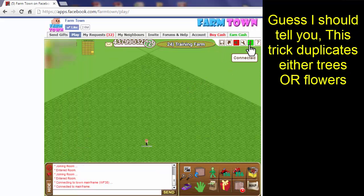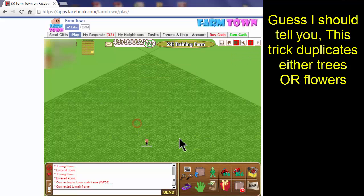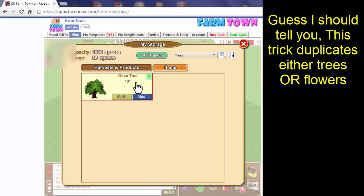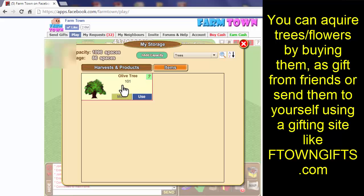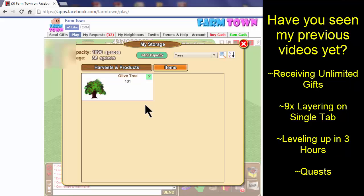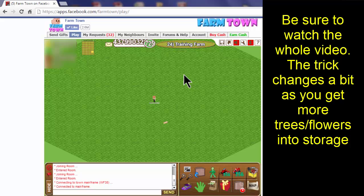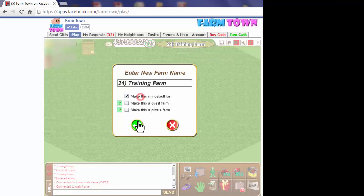To get started, take tab number one and go offline. We need to make sure that the trees we're going to start with are in storage. I have 101 olive trees in my storage — the amount does not matter. Wherever you start, you will simply be able to double that number each time you go through the duplication process. You also need to make sure that the farm where you want to plant the trees is set to your default farm — click on the farm name and select 'make this my default.'